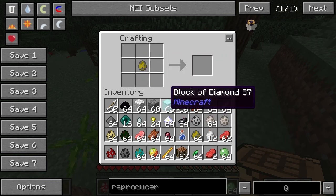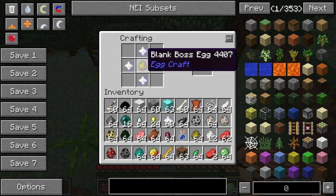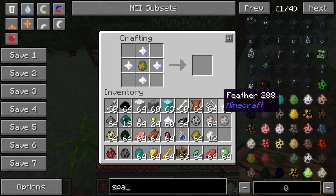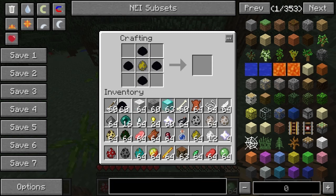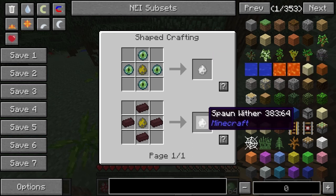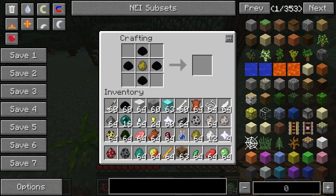So we've got this blank boss egg. If we put Nether Stars around it, we can get a Wither. It does work — I just had the items wrong. So it's Eye of Ender for the Ender Dragon, and Nether Brick for something else. So Eye of Ender and Nether Brick around the boss egg gives you those boss mobs.